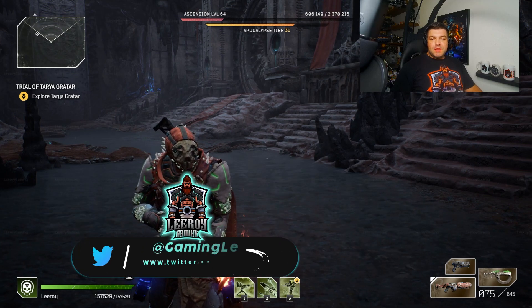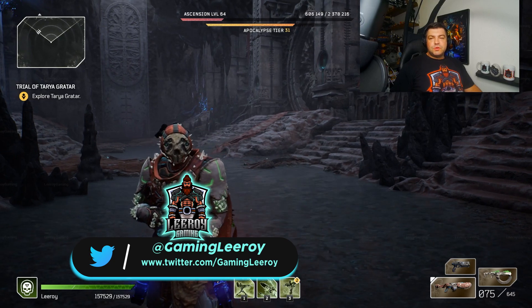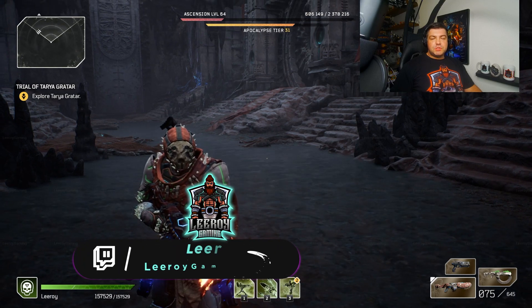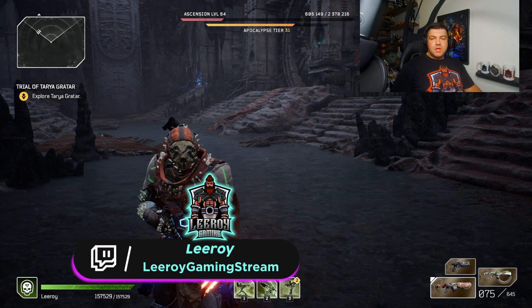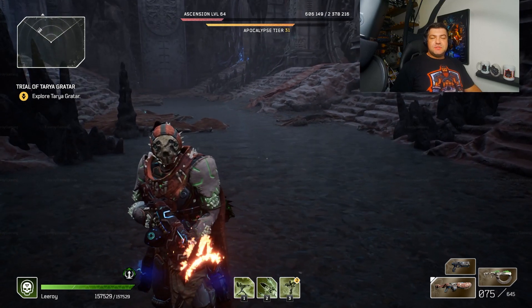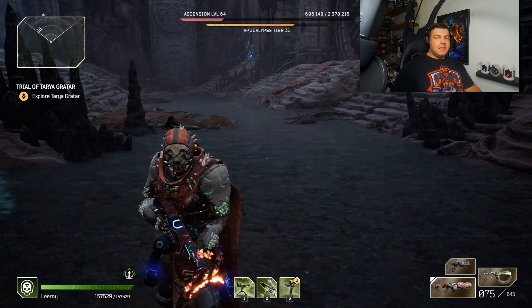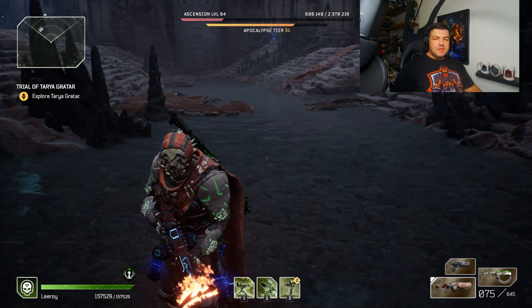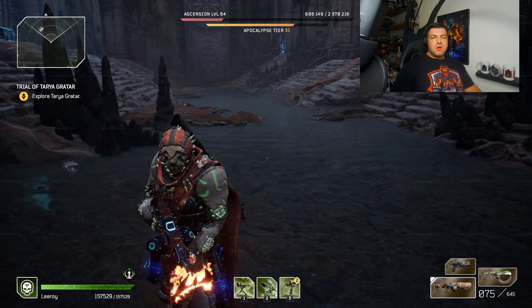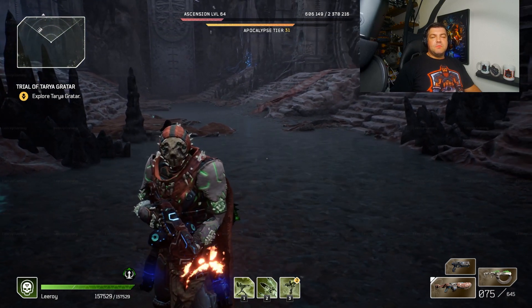Hey everybody! It's Lira from Lira Gaming, and today I am bringing you my very first build for Pathfinder's Outriders World Slayers. I am bringing you the sequel to my favorite personal build from the original Outriders. For those of you that ever played or tried my Outriders Terminator build, this is my Terminator 2 build. Unlike the original build that had no official set, in this expansion we actually have a dedicated set built around the turret playstyle. And boy is it fun and powerful!